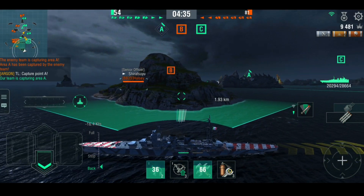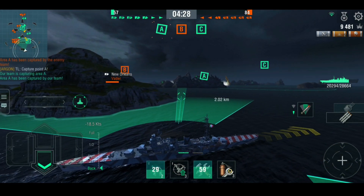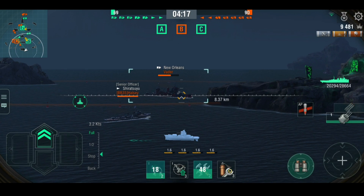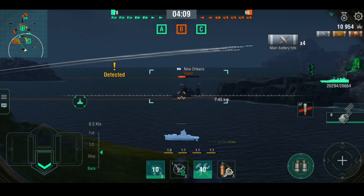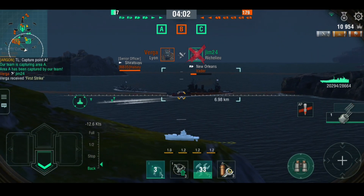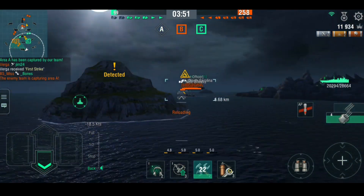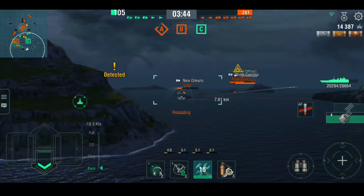That destroyer is going around the other side of the island. The torpedoes aren't particularly fast but they are very long range, and here I'm using them for area denial — to basically punish him if he comes out past that point of land. He's turning away, so let's go for something flammable. Whoops, that was HE — no AP on a New Orleans at this range. A New Orleans is a very good target for AP at this range. The Abruzzi's guns are very long range, so it plays very much like the heavy Italian cruisers but with more rapid-firing guns.